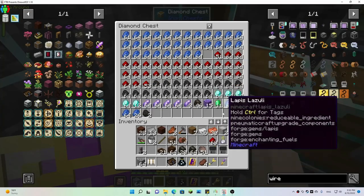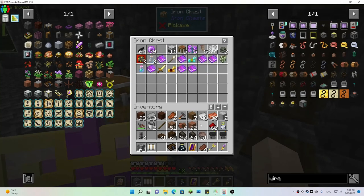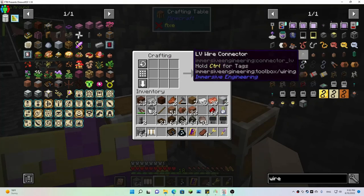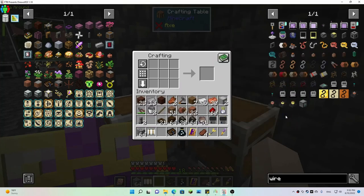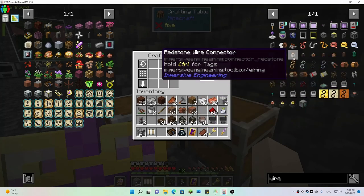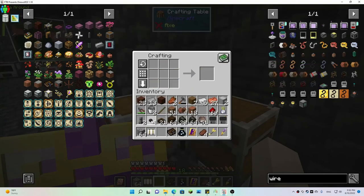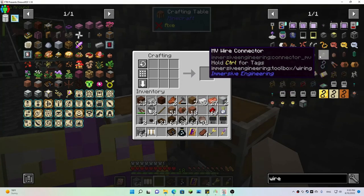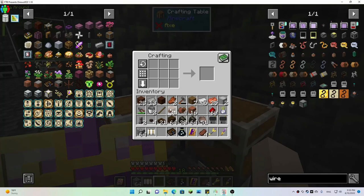Oh this is no good — oh there it is! Okay so we need a low voltage — not a wire relay, we need a connector. A low voltage wire connector — there we go. We might need a low voltage wire relay too — let's just make some of those.